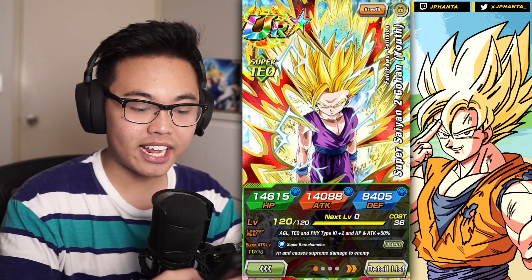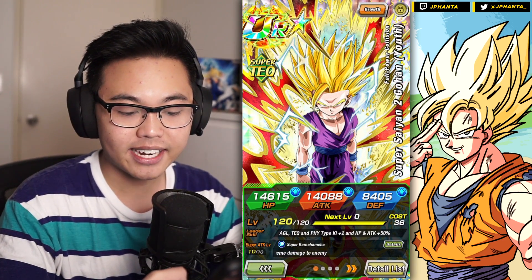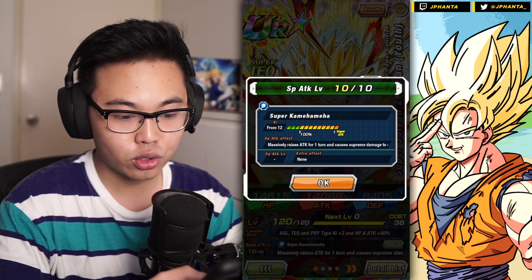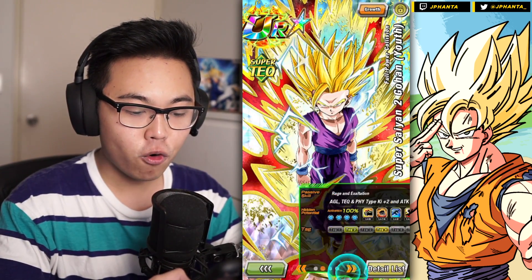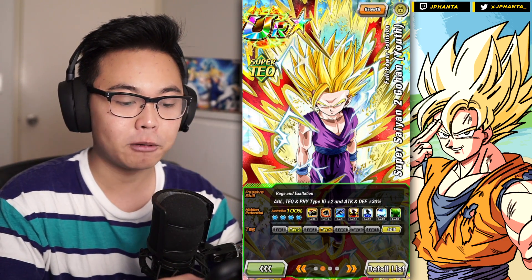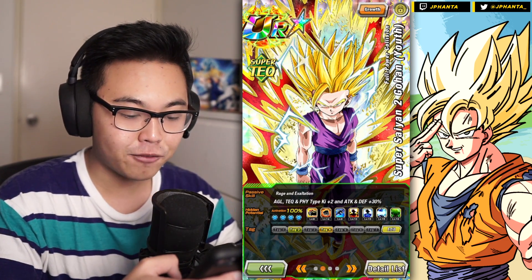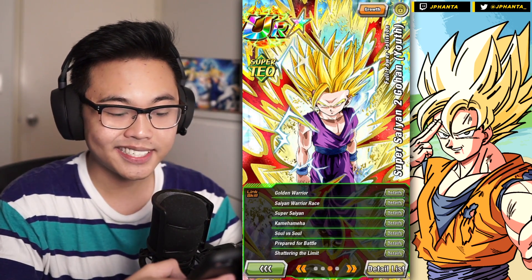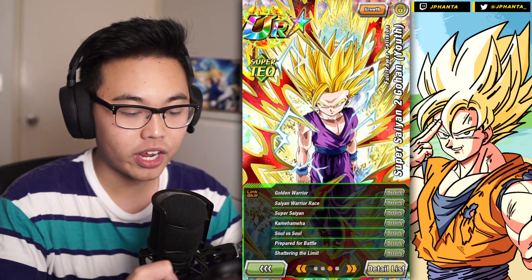He is a leader for AGL Tech and Physical types, ki +2, HP and attack +50% with supreme damage to the enemy, and massively raises his own attack for one turn. For the passive skill, he's a support unit giving 30% attack and defense and ki +2 for AGL Tech and Physical. For the hidden potential skills, I've given him 14 critical, 9 additional, and 3 dodge since he is still a regular support unit.